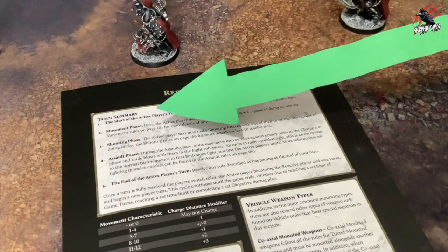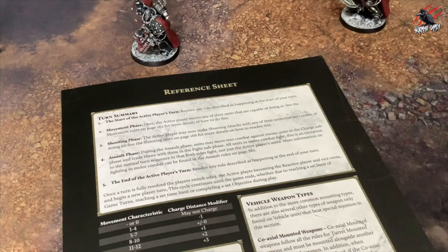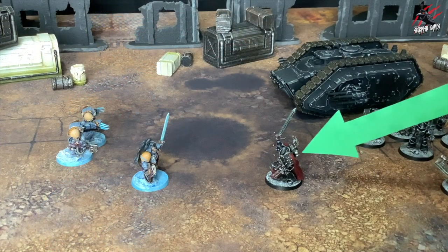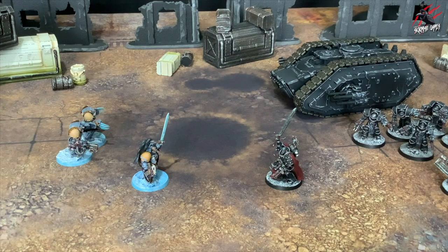Once an active player has worked through the movement, shooting and assault phases, it's time to resolve any rule described as happening at the end of your turn. Once that turn is fully resolved, the players switch roles — the active player now becomes the reactive player and vice versa. This cycle continues until the game ends.